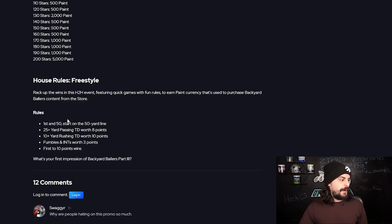Here are the house rules — very simple. If you want a quick look at what you need to do, they'll probably be available for about seven to eight days, which is usually how long it lasts.